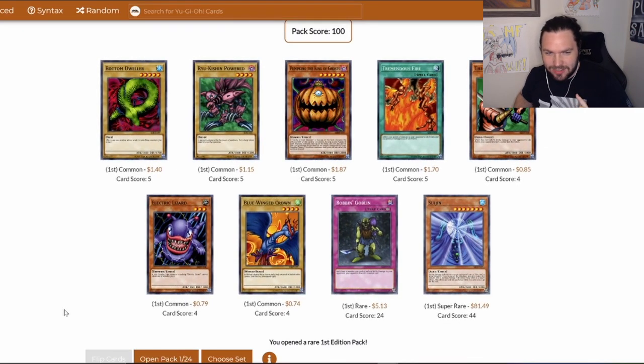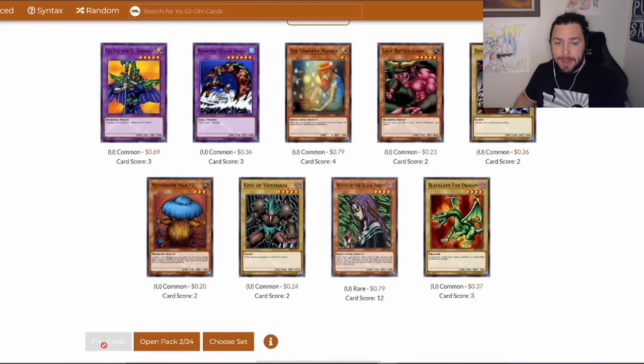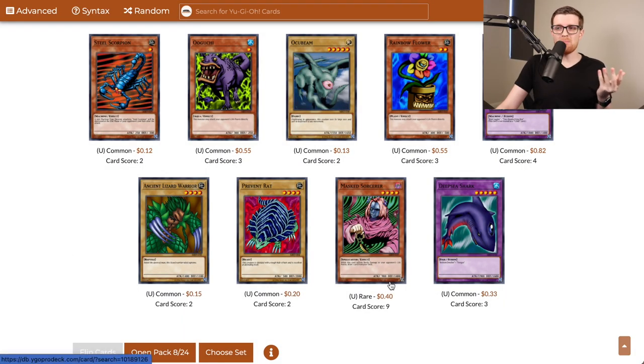Suijin — that is a card I like to see. Two other cards in here, Ryukishin Powered and Blue-Winged Crown, are straight power creeps over any card we got in Legend of Blue Eyes. Not a bad first pack. Second pack: Witch of the Black Forest — love to see it. And the Unhappy Maiden, that's one of those potential couple-ofs in the deck. Share the Pain, Stimpak, Sword of the Deep Seated — all cards that are potentially going into the deck. Masked Sorcerer is actually not bad; if he inflicts battle damage to the opponent, we get to draw a card. We also got a Prevent Rat, which is a 2K defender, so we'll probably be playing this.